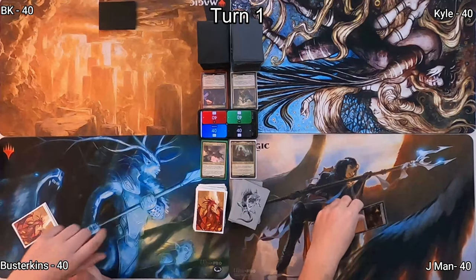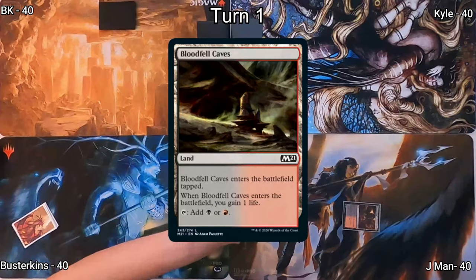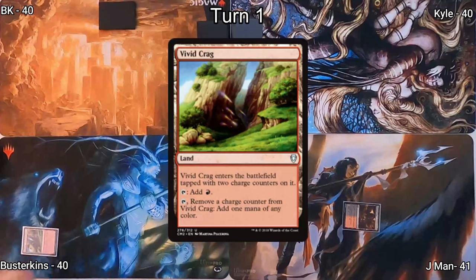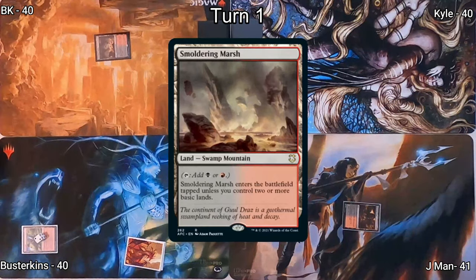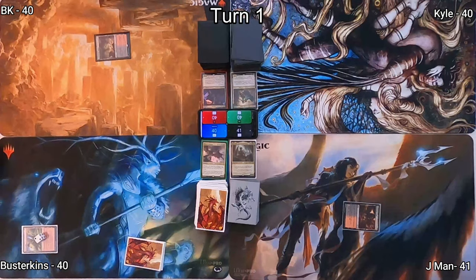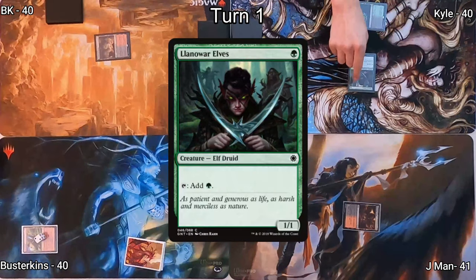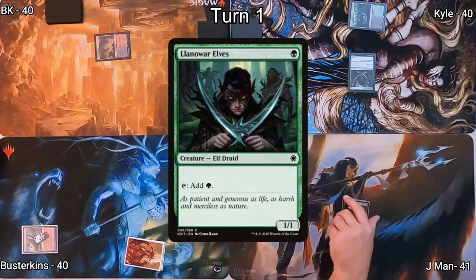Let's get right into the game. J-Man kicks us off, playing a Bloodfell Caves, gaining a life, and saying go. Busterkins drops a Vivid Crag with two counters on it. I play a Smoldering Marsh and pass it to Kyle, who plays Undergrowth Stadium and casts Llanowar Elves with that, passing it to J-Man.